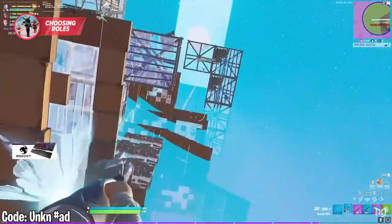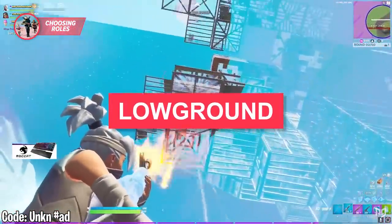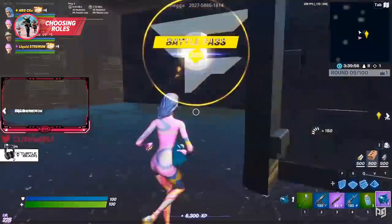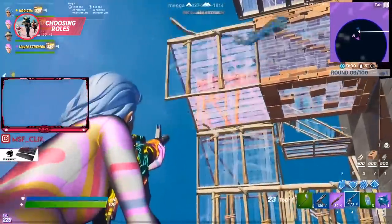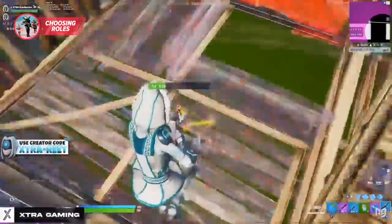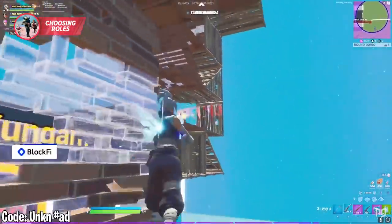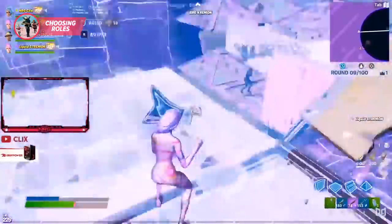The last and honestly least important position in zone wars is the low ground. Unless you're playing in a 4v4 zone war, you should always try to stay away from this position. You're spawned at the lowest possible position, which gives you a huge disadvantage and separates you from the rest of your teammates. If you spawn on the low ground, your teammates can simply jump down and eliminate you due to poor positioning.